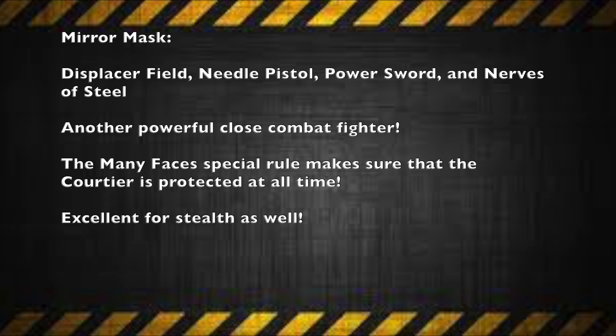You also have the Many Faces special rule, which is really powerful. Whenever the Mirror Mask activates, they may swap positions with the Ulanti Courtier regardless of where the two fighters are on the battlefield — even if either fighter is engaged or prone. This allows you to protect your Courtier at all cost, which is really nice. Maybe your Courtier is taking damage, the Mirror Mask takes their place and finishes the fight off — quite a nasty surprise for your enemies. Mirror Mask and the Courtier are a perfect combination. Like the Courtier, the Mirror Mask also makes a great stealth operative thanks to the needle pistol and power sword, and can take out enemies in stealth missions.